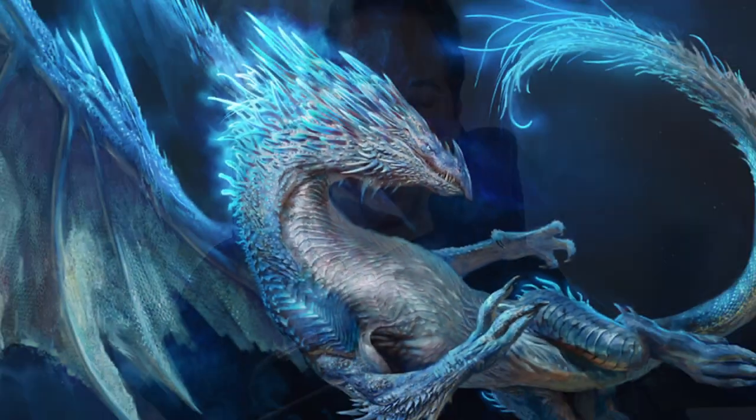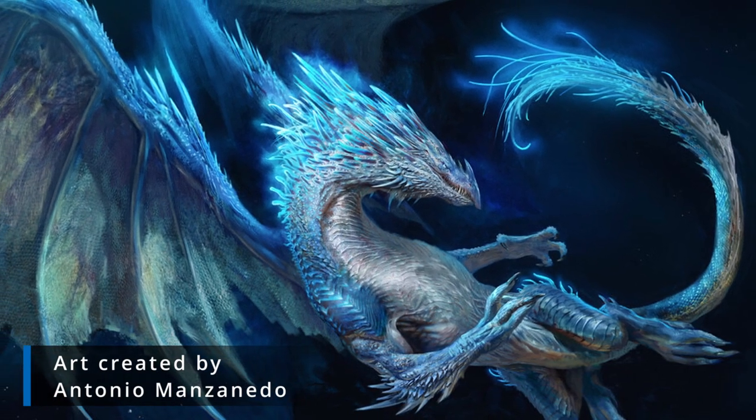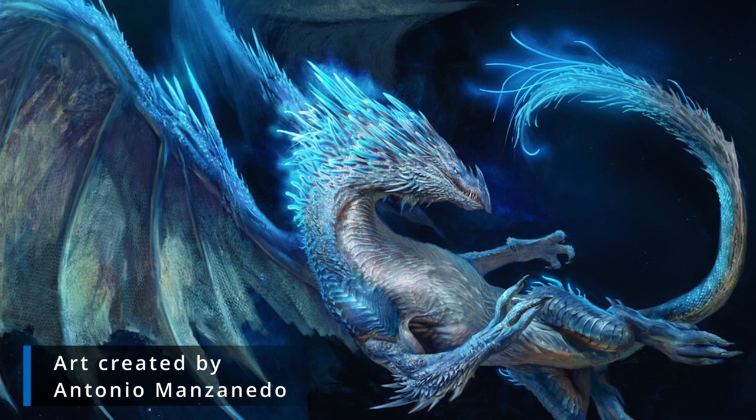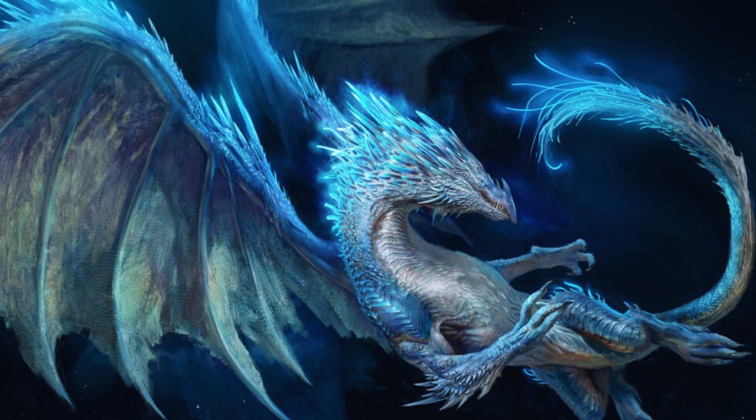Blue dragons are planners and schemers, obsessive over their plans and designs. There are usually plans within plans within those plans — that's how much they enjoy planning. Blue dragons can also mimic any voice or sound that they have heard before.